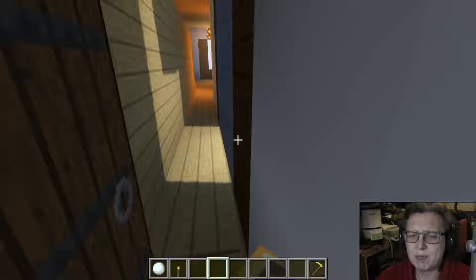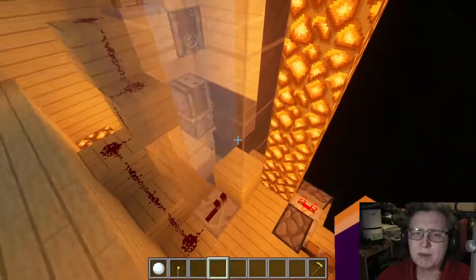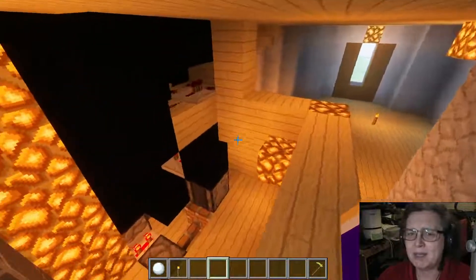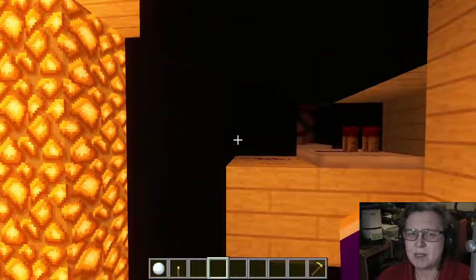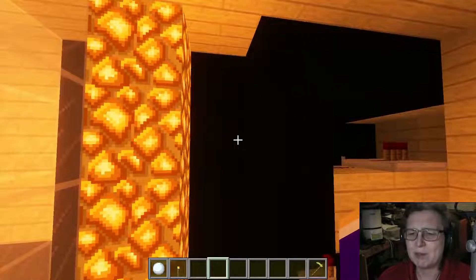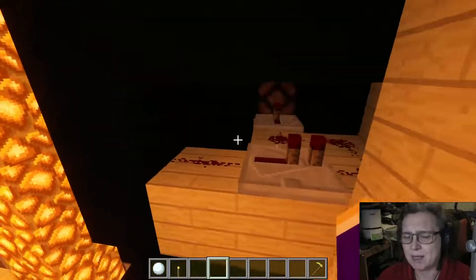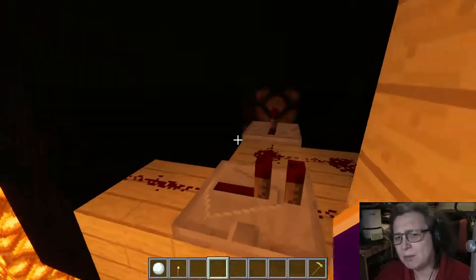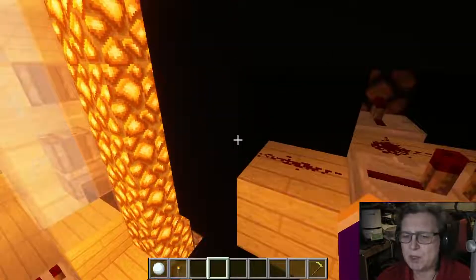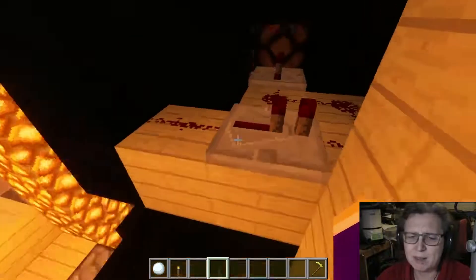Behind the scenes — it was a bit of a job to get all this in here. We have the output chest here and a comparator to pass through when there's something in the chest, which passes the signal through here which is then picked up, and all that's working which then lights the light in the corner.